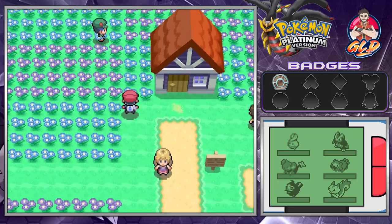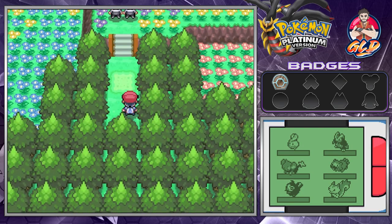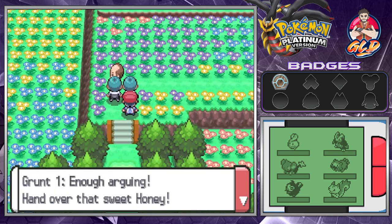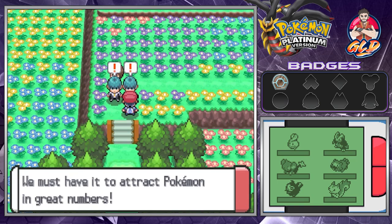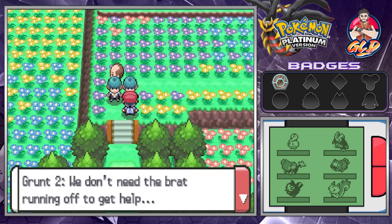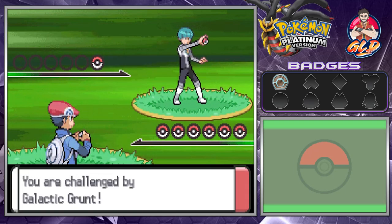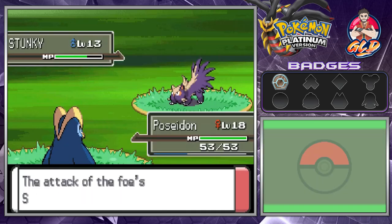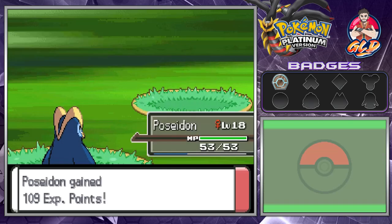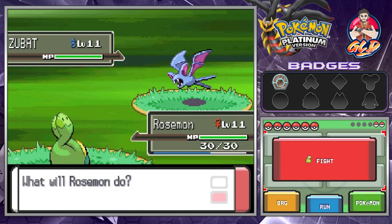Off screen I captured a Pachirisu mainly because I need its Pickup ability to grab some rare items. In Floaroma Meadow, two grunts are confronting a man: 'Hand over the sweet honey! Team Galactic will have that honey — we must attract Pokemon in great numbers.' They spot us: 'This kid is a witness — we ensure the brat stays quiet.' Battle time — going one-on-one. Stunky is bane of my existence, going with Bubble attack. It wants to fart on us — not cool. Bubble attack does the trick and we win.